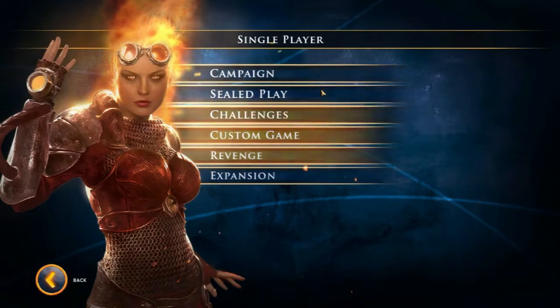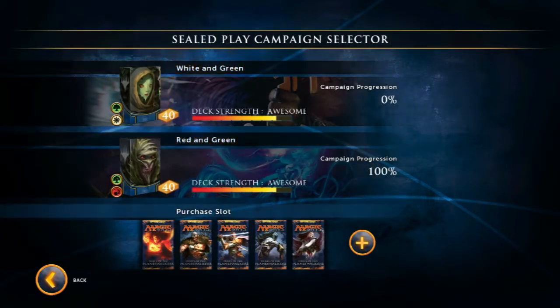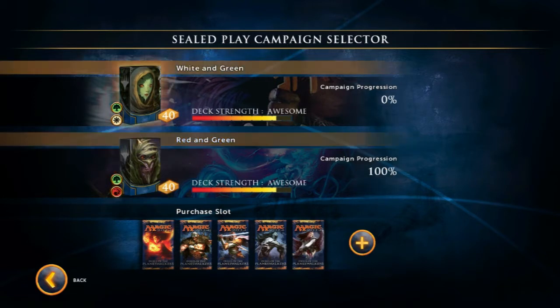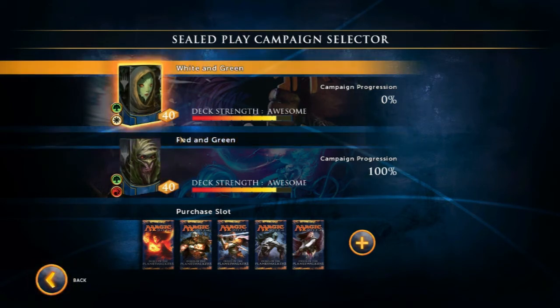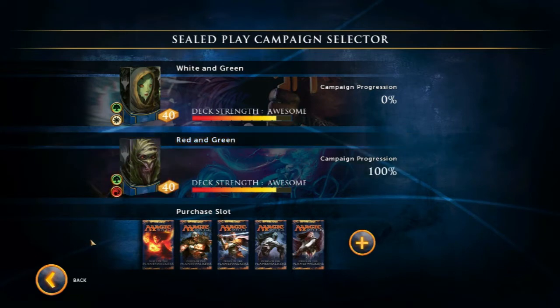Sealed Play is a different type of game where you get two slots by default. You can unlock up to an additional three, but you have to pay for them — $1.99 on Steam. A sealed deck is essentially eight packs of randomly generated cards: one legendary, two rares, and a bunch of commons, which are the card types. With those you customize your own deck, which you can then take into this campaign and battle a bunch of people. You can also use these decks to play against other players. This is where you get total customization of your deck, which can be quite fun to piece together.